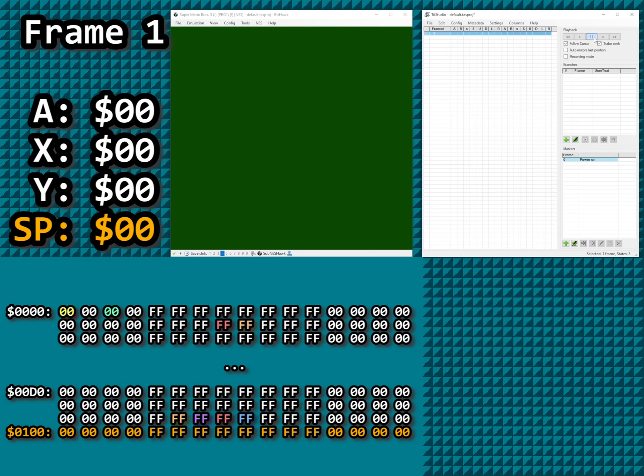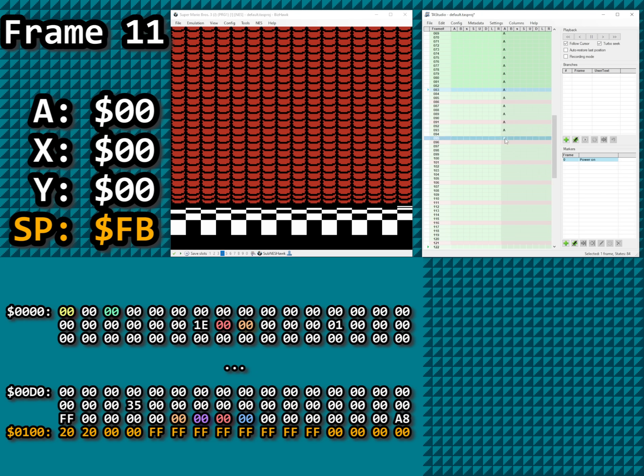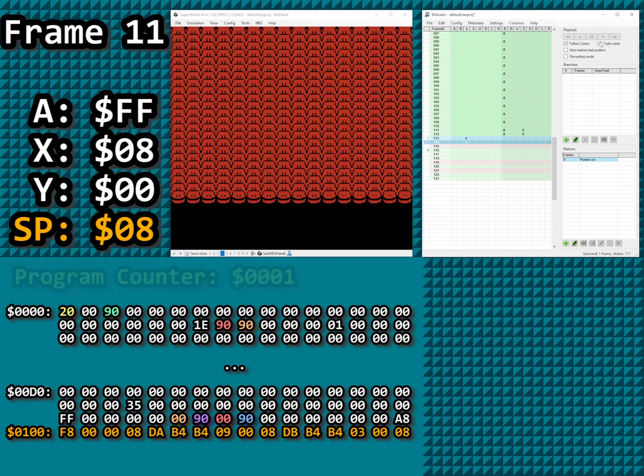Now I'll explain how this run satisfies all three requirements in less than a quarter of a second. The console is booted up, and I wait until the controllers are read. I perform the DPCM audio bug workaround exploit, and the final inputs for controller 2 are A plus Start; the final inputs for controller 1 is simply Select. This stores 0x20 and 0x90 at addresses 0 and 2 — a surprise tool that will help later. Right now we're executing address 01, so we'll circle back to those.